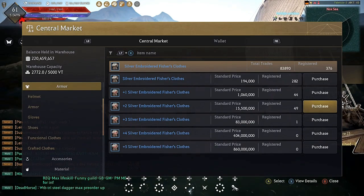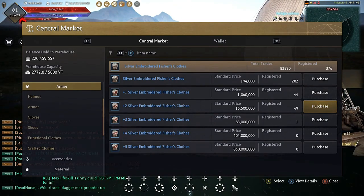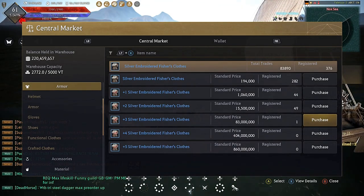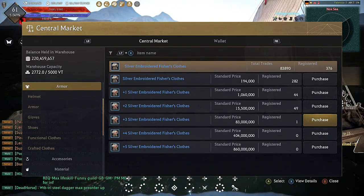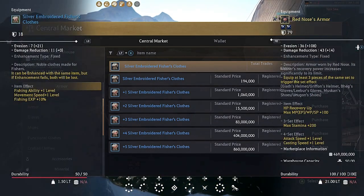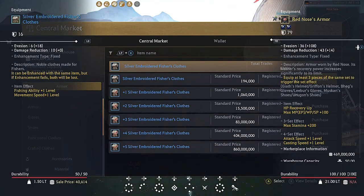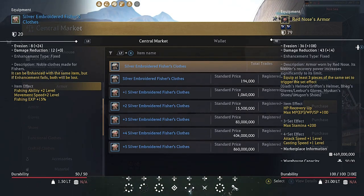For enhancement stacks: if you're trying to get to plus one, I recommend 15 stacks; for plus two, 25 to 30 stacks; for plus three, 40 to 45 stacks. Make sure you have a backup fishing clothes before you smash them together because they do disappear on failure. The reason you want at least plus one is because it gives you fishing experience plus 10 — base gives no experience. Plus two adds fishing ability level, movement speed level, and fishing experience plus 15.